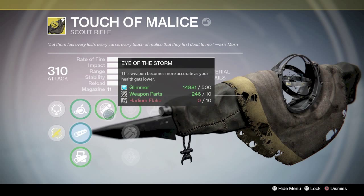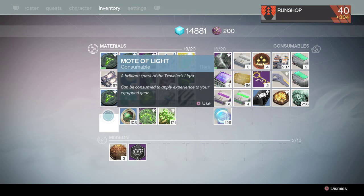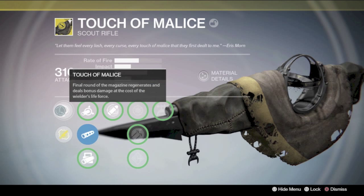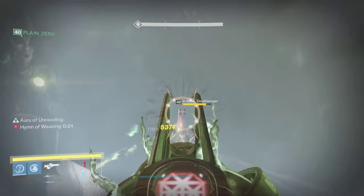This gun is a whole hell of a lot of fun to use and is incredibly useful in the raid. For the Daughters of Oryx and Oryx fights, this thing is super OP because you are immune while in an Aurora bubble on those two fights, and you can just spam this thing. The only perk I'm really going to talk about is the Touch of Malice perk: the final round of the magazine regenerates and deals bonus damage at the cost of the wielder's life force. Once you get down to one round, you never run out of ammo. And not to mention, it's full auto.